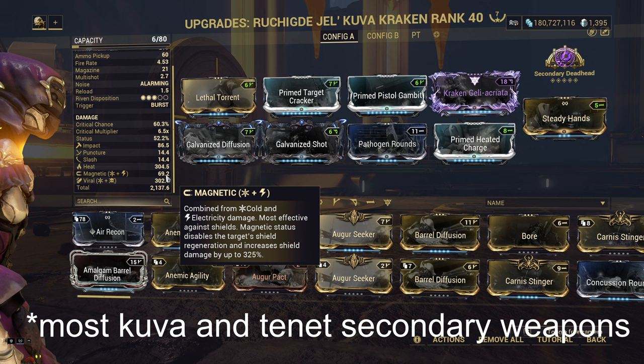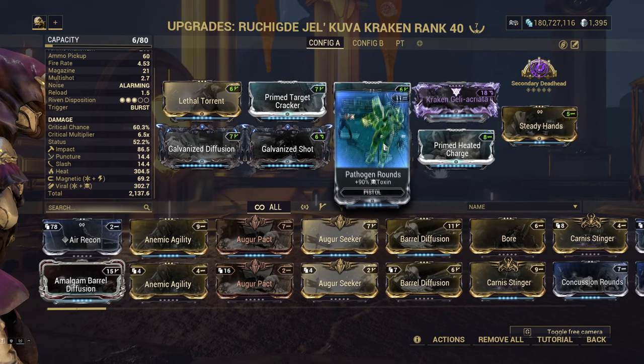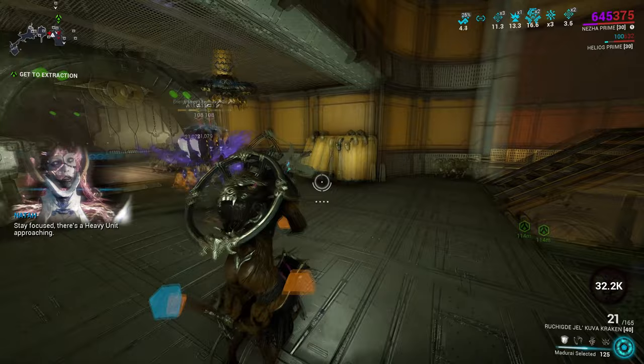Kuva Kraken works the same way, and most other secondary weapons do well with Galvanized Shot on them, which means having more damage elements is better. But even without Galvanized Shot, Magnetic is helpful even at such a small portion of the damage, and it's very noticeable against Corpus or anything that has shields. That covers the secondary weapons.